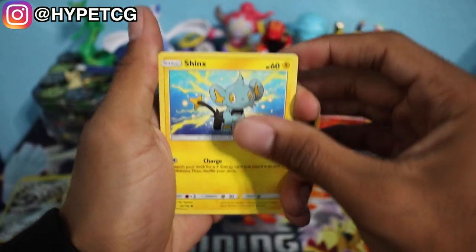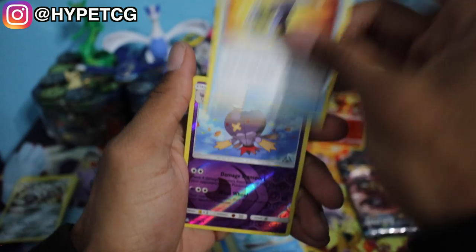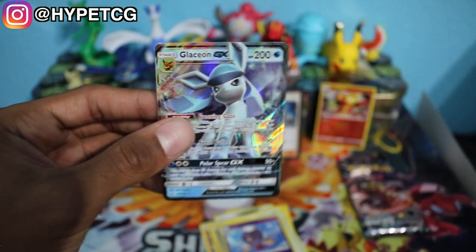We have a Leafeon Booster Pack right here, the second to last pack. Here we go: Shinx, a Passimian, Salandit, Piplup, an Alolan Diglett, Water Energy, Pokemon Fan Club, Prinplup, a Looker Whistle. We have a Drifblim Reverse Holo right there, but that is an uncommon. And last but not least, we got a Glaceon GX — very nice, you guys. We are getting some pretty solid luck out of these Booster Packs. I'm really hoping that you guys pushed that like button, because that is why we are getting such good luck.